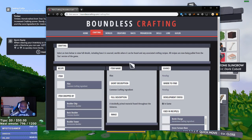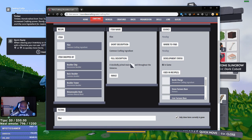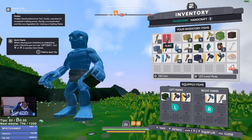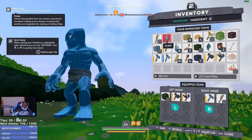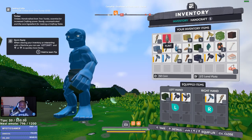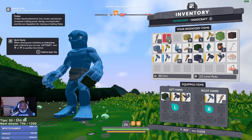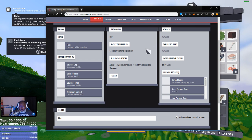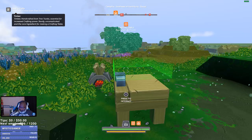Maybe you just find it? Is it in my crafting ingredients? I don't know where I got this though. It drops from gravel. So is that like Minecraft, it's like dirt?